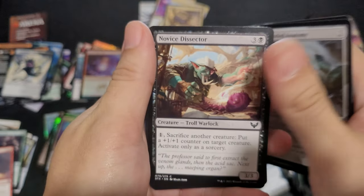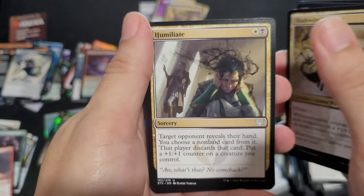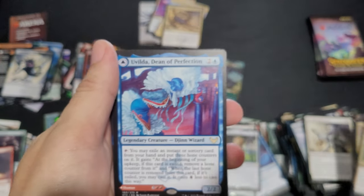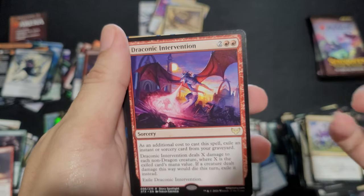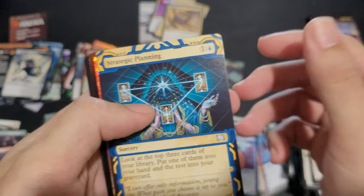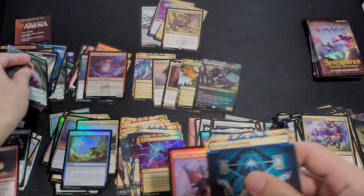Highland. Expanded Anatomy. Shade Wing. Humiliate. Closing Statement. Uvilda, Dean of Perfection. Nasari, Dean of Expression. Draconic Intervention. Strategic Planning. Blood Age General and a Pest Token.